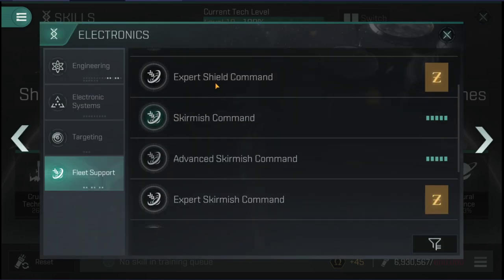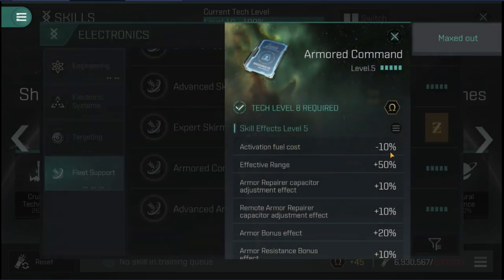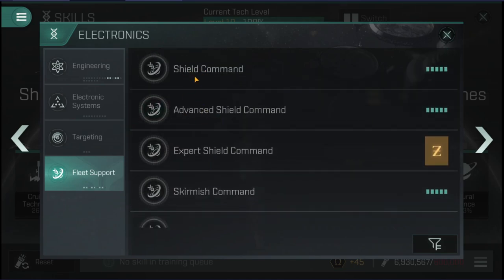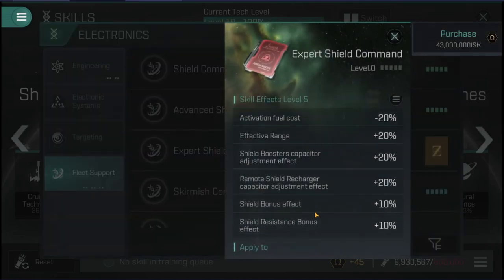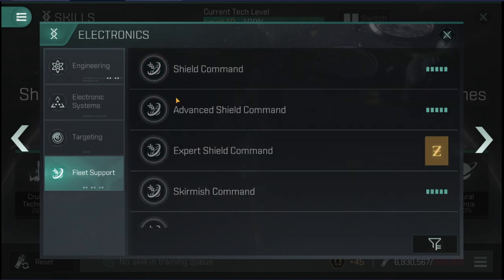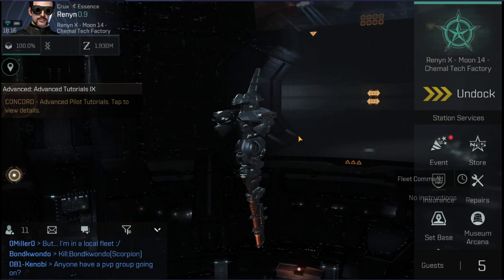All three skill levels — basic, advanced, and expert — give the same types of bonuses, just in varying amounts, so you don't have to get too advanced for certain bonuses like fuel cost. That's the skills, essentially, on top of the actual piloting skills you need for battlecruisers or destroyers, respectively, whatever you're going to be using.